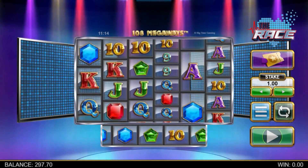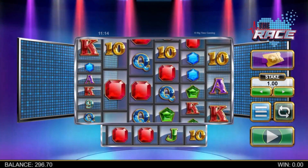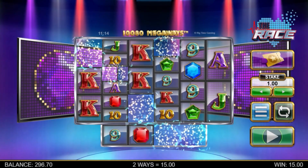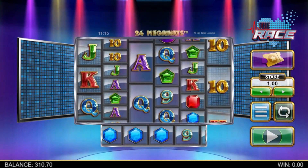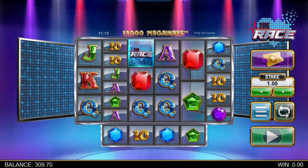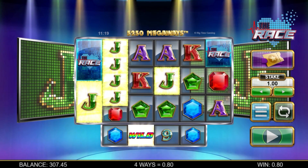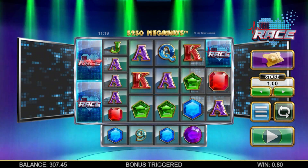We have reacting wins across 6 Megaways reels and a horizontal reacting reel at the bottom of the screen. Whenever the wild appears in an initial spin, it can duplicate to populate the entire reel it's on with wild symbols. So with this game you're always on the lookout for those reacting Megaways to merge with those stacked wilds to create epic wins.